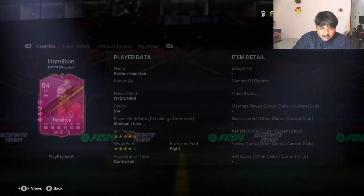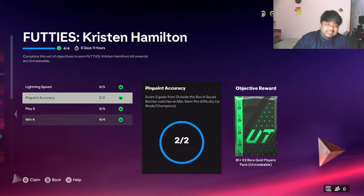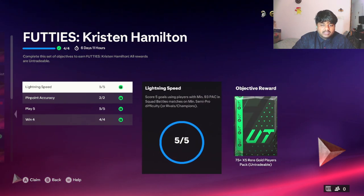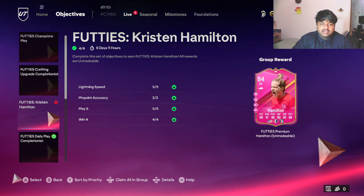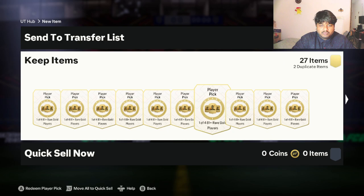Now let's look at the objectives — very easy. Just play five games and you'll complete the first one. Win four games while having three players from the US and you'll complete the second. You need two goals from outside the box, which is easy since many of us have Rashford now. Then score five goals using players with minimum 93 pace — easy. You can complete one or two objectives in the same game. I did all of these in rivals, and you can easily complete them in squad battles or even in Drive.